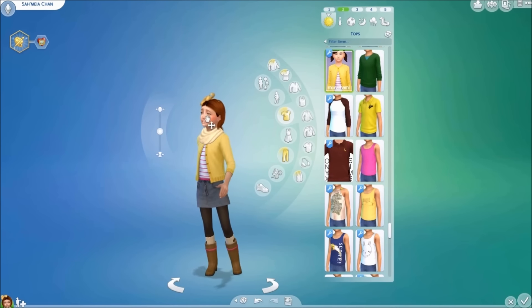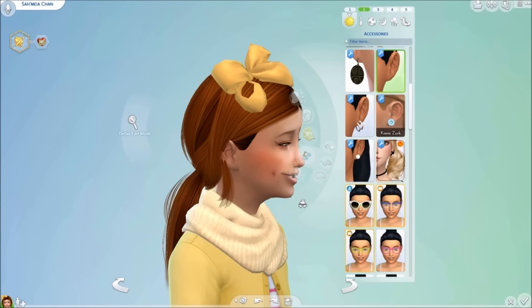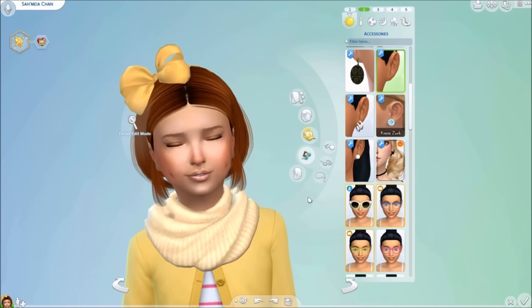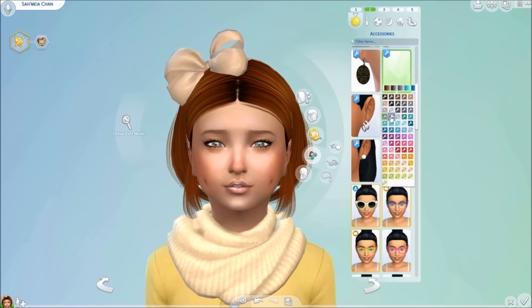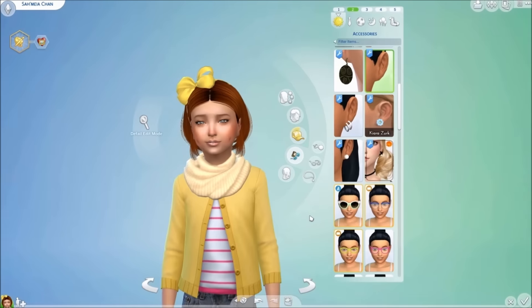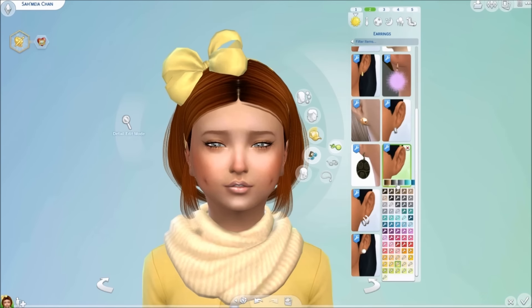Now let's jump into our accessories. This is the Hello Sprites and Knock Pop Bow Conversion created by Magical Girl Simmer. This bow is absolutely freaking cute and it comes in so many colors. I cannot even begin to describe how many colors this bow comes in — it literally gives me life. By far one of my favorite accessories I've come across in a long time. This bow is an earring accessory and it only shows up in that section.